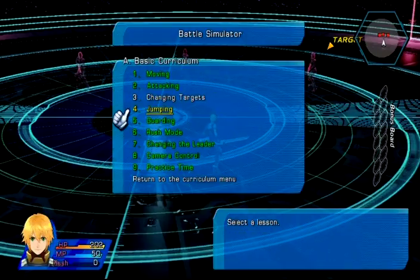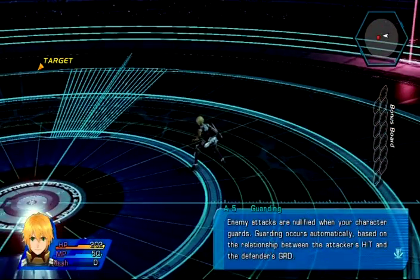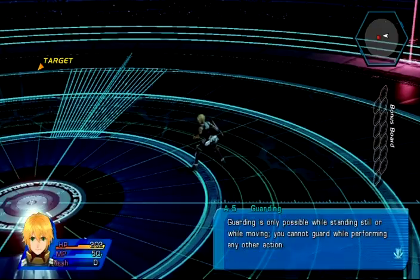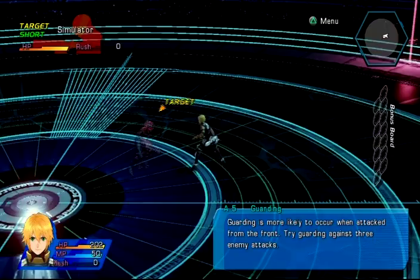Basic curriculum - jumping. The circle button is used for dashing. It's technically not jumping, at least with this character. Guarding - I forgot I could guard. You're guarding if you're not attacking, pretty much. Guarding is only possible when standing still or while moving; you cannot guard while performing any other action. So basically if you're mashing on the attack button, you're not guarding.